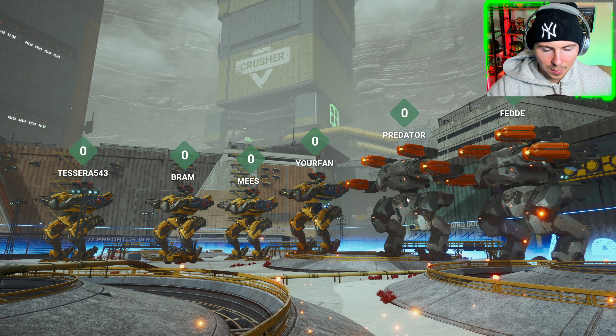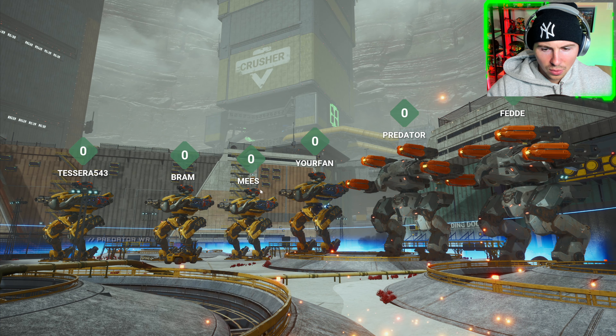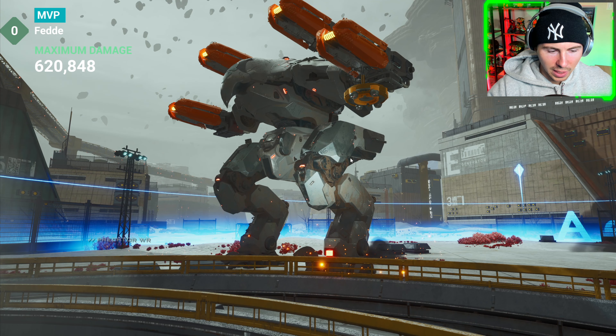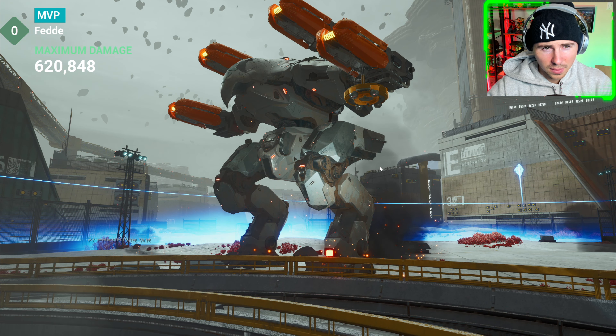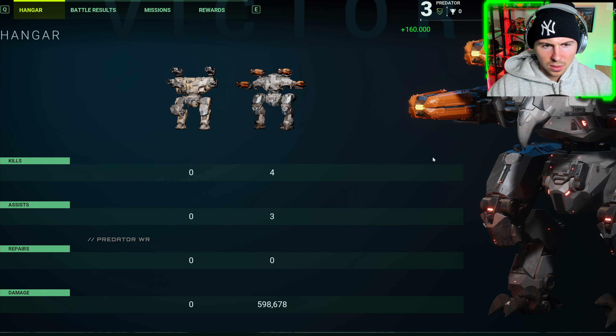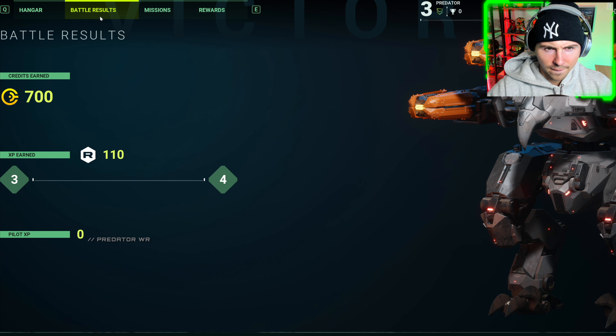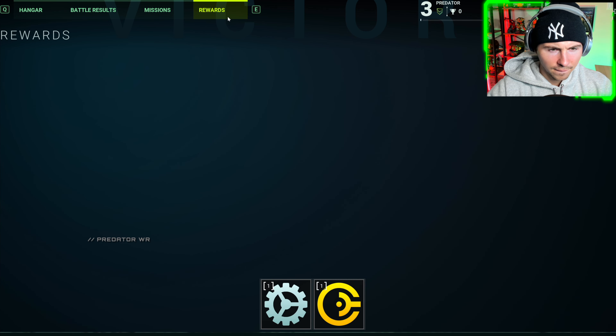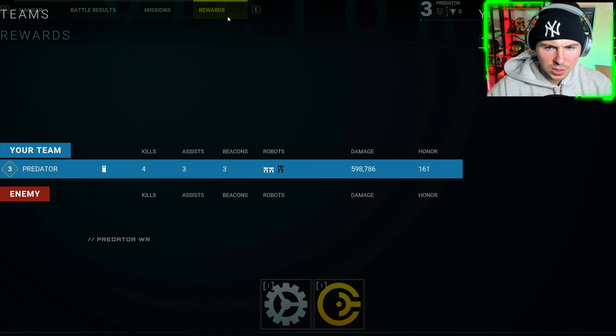We'll jump into a second game. I feel like we should actually try to battle a bit more instead of just doing like a tour. Actually, that was the new screen, right? Kills, assists. This looks all different — we didn't have this before. We had missions and rewards. Under 600,000 damage — I don't know if that's standard or not. They keep changing the damage of the weapons.